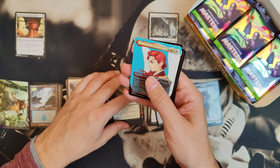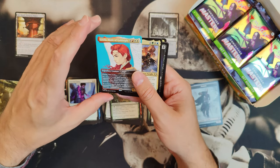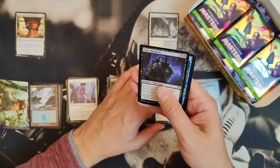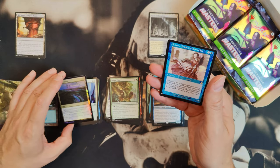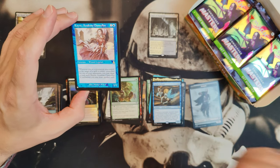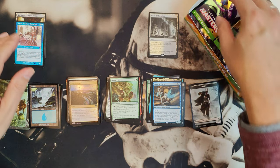We've got Gisela, Blade of Goldnight. Then we got Rafiq of the Many, and the Orgg, Slumlord, and Faerie Artisan — that's worth a few pennies. And we got Raine, the Academy Chancellor as a rare list card. Yeah, it's nice.